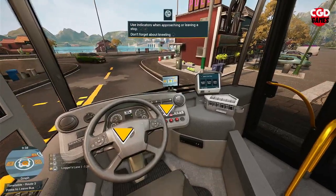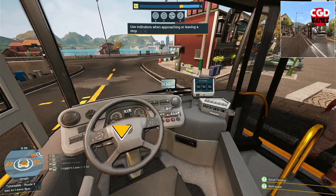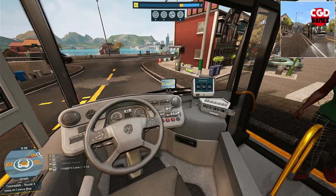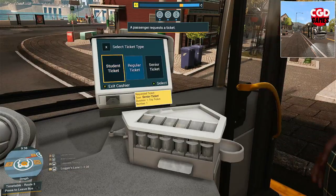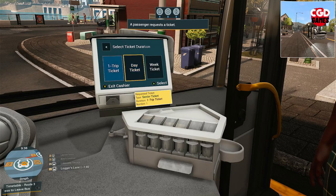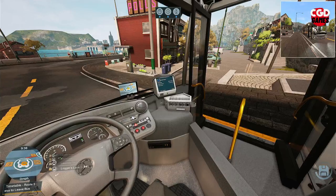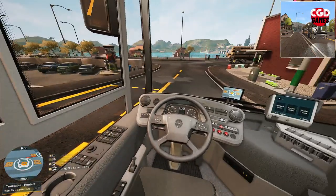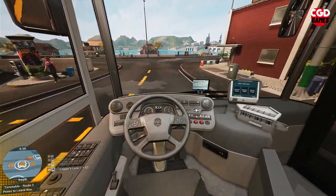Now they've had that capability of allowing more vehicles and more NPCs roaming around. We've got someone who needs a ticket here — a senior ticket, one trip ticket. There we go, off your pop, go and take a seat, my darling. I think that's everybody on — we will un-kneel the bus and off we go to our next stop.